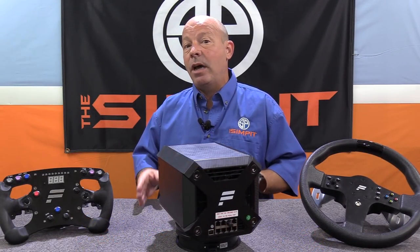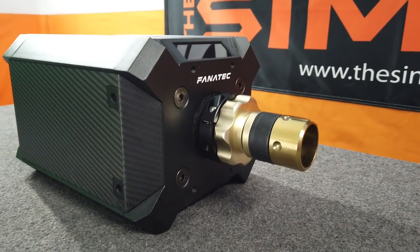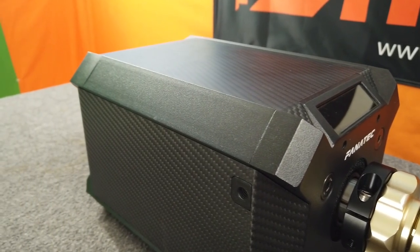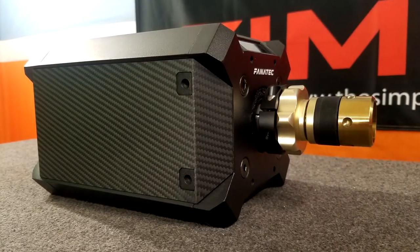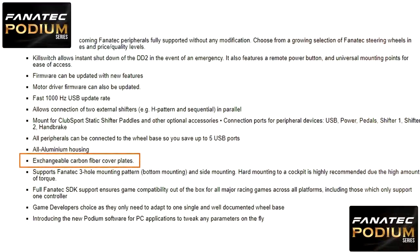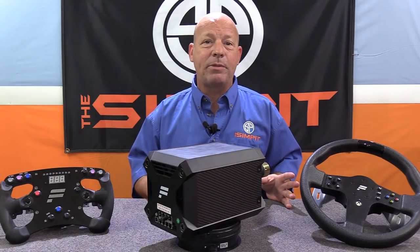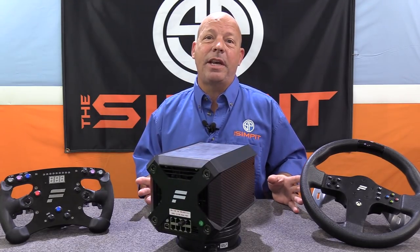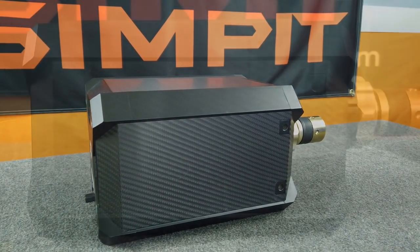The outer casing of the Podium is black metal with a distinct geometric shape. Each corner is raised up with a fin-type shape, and the flats have a carbon fiber-looking insert that gives it a bit more style than a raw motor. Fanatec's website says these carbon fiber inserts are actually interchangeable; however, I looked through their entire website and couldn't find any available at this point, but that would be a pretty cool addition.